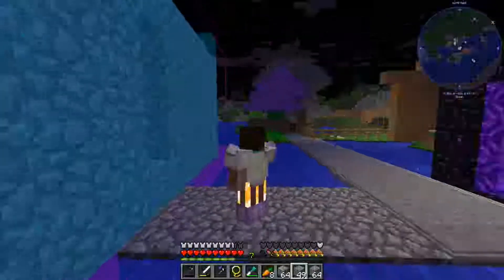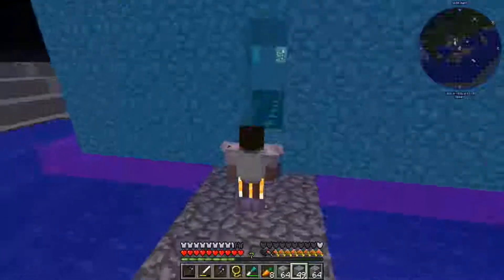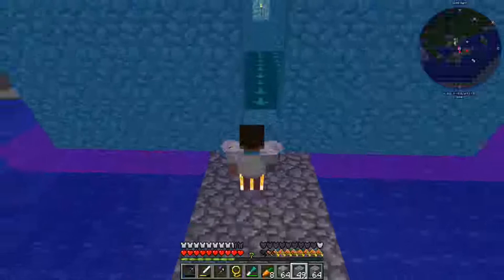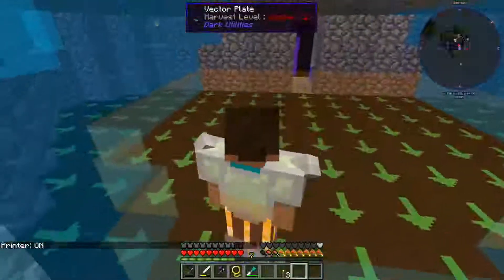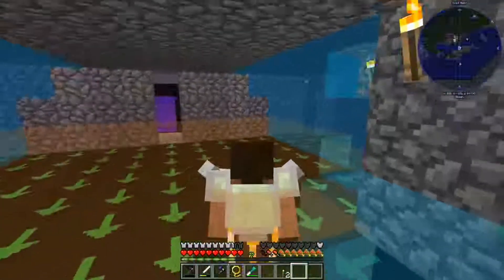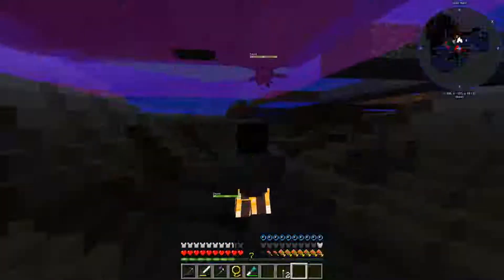We'll go ahead and spawn it, then decorate it and look at putting some type of kill mechanism right here — probably four spikes right there, then the hopper right here. Let's go ahead and put it in. Oh shoot — the hoppers automatically spawned facing the wrong direction with the vectors.